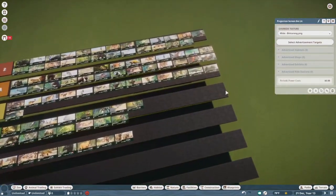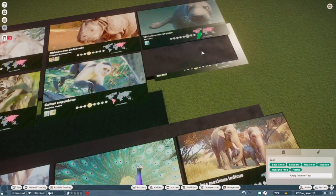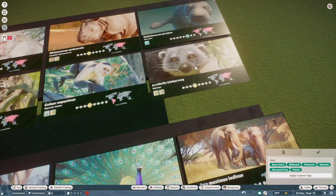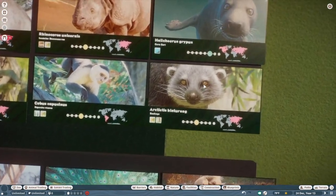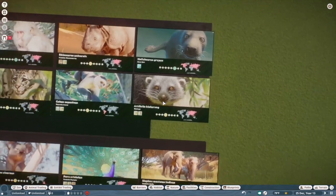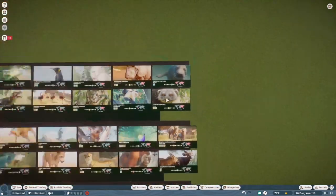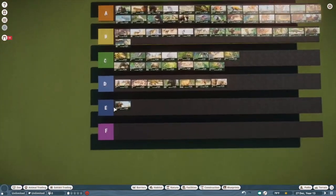Out of the kindness of my heart for Frontier, I'm going to throw these guys in S — just because they listened to the community and updated the model in like record time, and I couldn't be more thankful for the final result. I think they did an excellent job on it. That's another S tier guy and I'm super happy to see binturong in the game — those are definitely one of my favorites too.